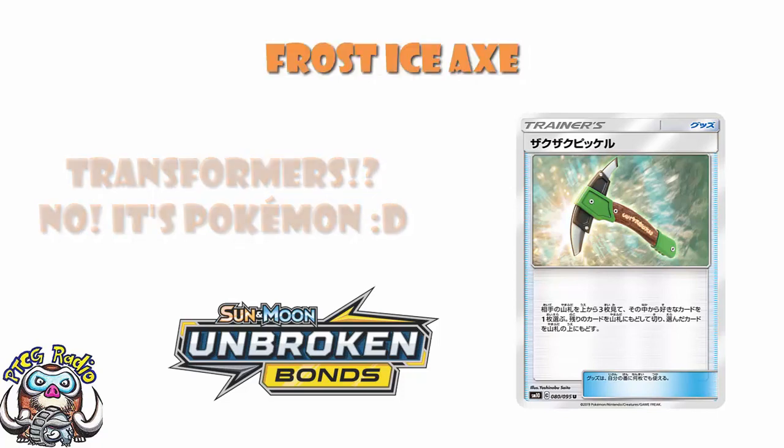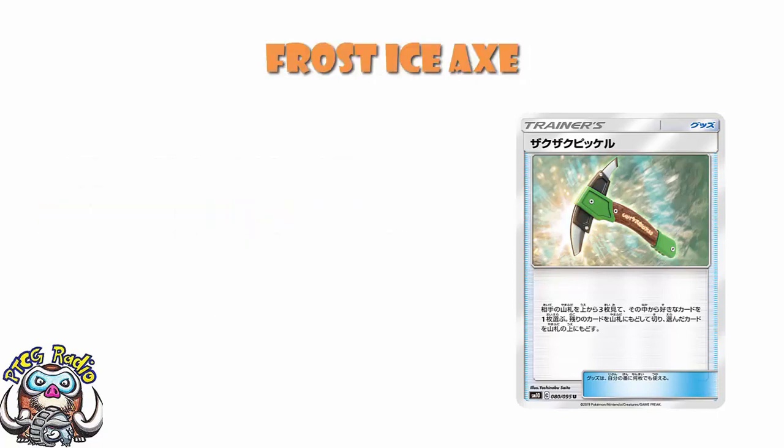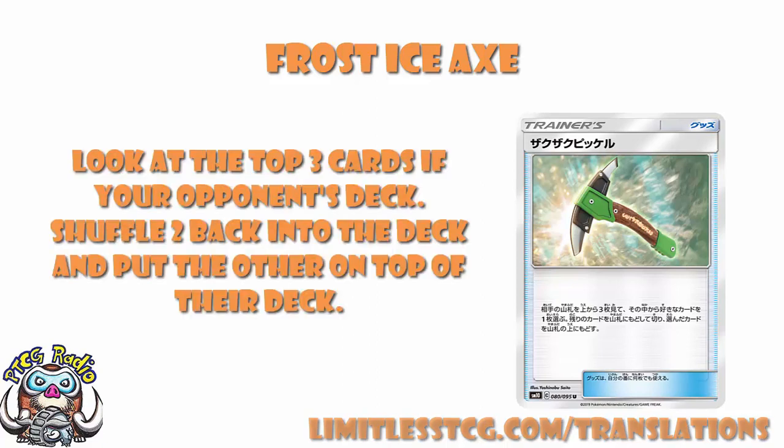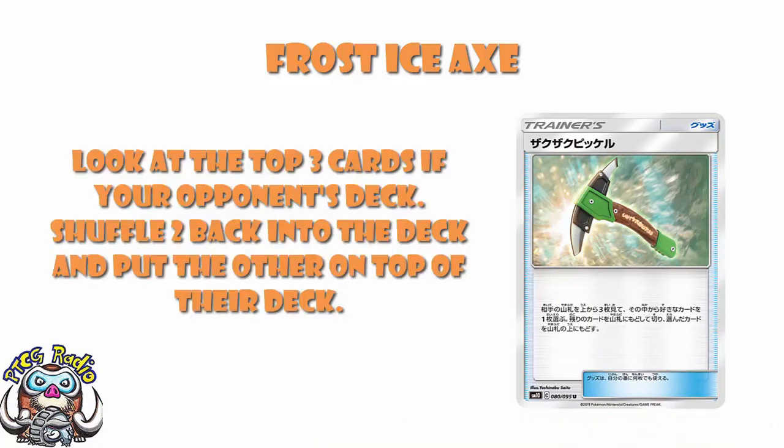That's right, ladies and gentlemen. Not something that I was expecting to be getting anytime soon, and I'm willing to bet not one that was on your radar. Our translation here comes from the lovely David Hockman over at LimitlessCCG.com/translations, and it says: look at the top three cards of your opponent's deck. Choose two of them and shuffle them back into your opponent's deck, then put the other card on top of your opponent's deck. Basically, you get to look at the top three cards of your opponent's deck and fix their top deck. And you could have an awful, awful lot of fun with this one.